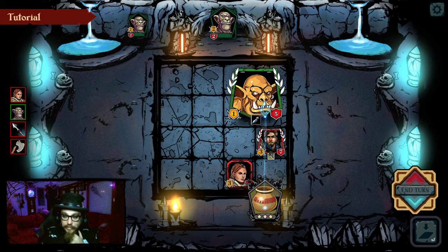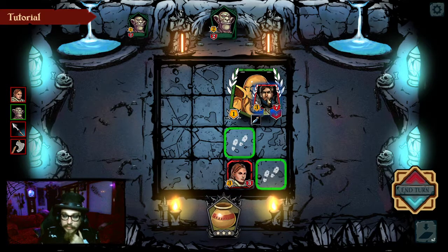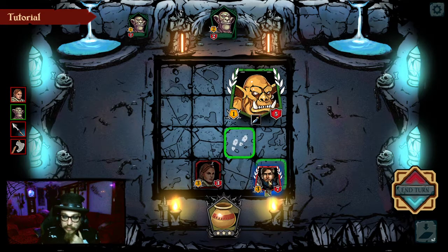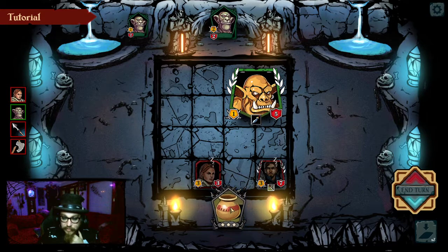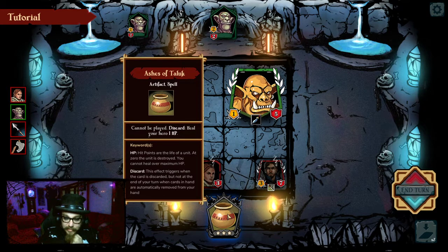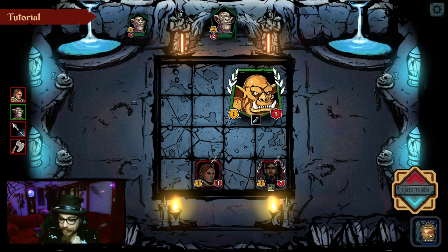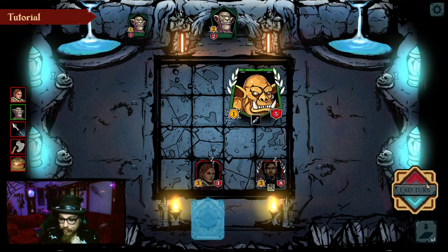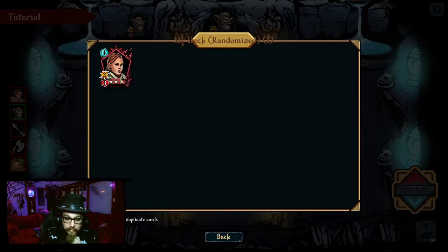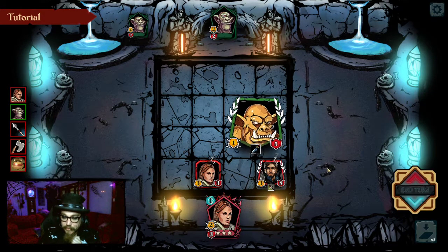Not quite dead. Put it out on the board maybe. You can attack, right? No — you can move away, and make him come towards us. Meanwhile, this effect triggers when the card is discarded, but not at the end of your turn when cards are automatically discarded. So if I discard this, I get to draw another card or something. We're working on stuff. End turn, I suppose.